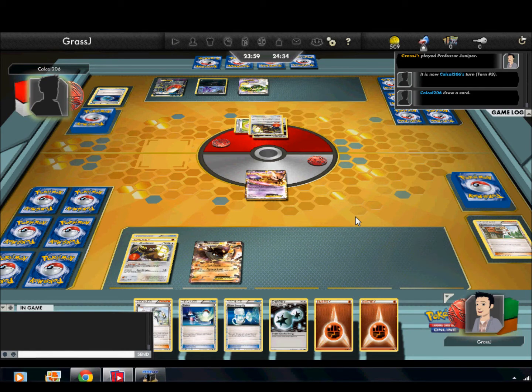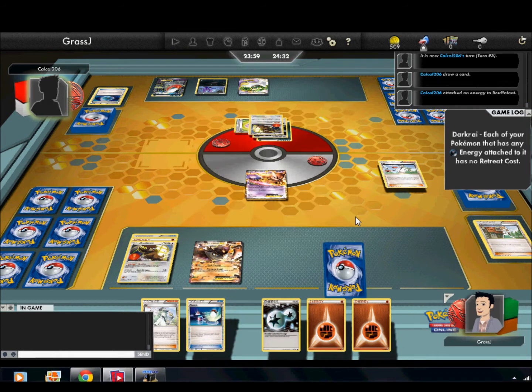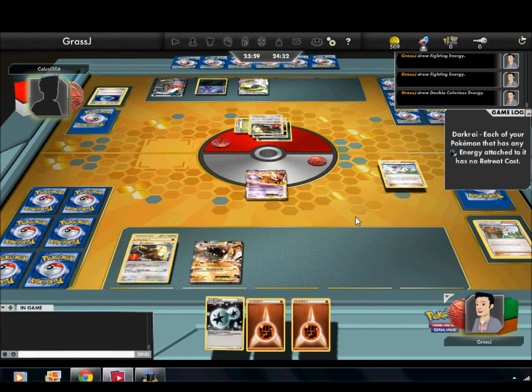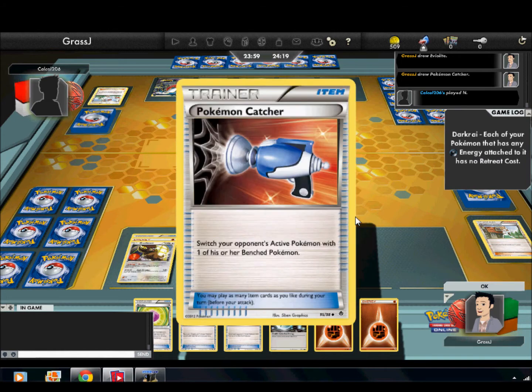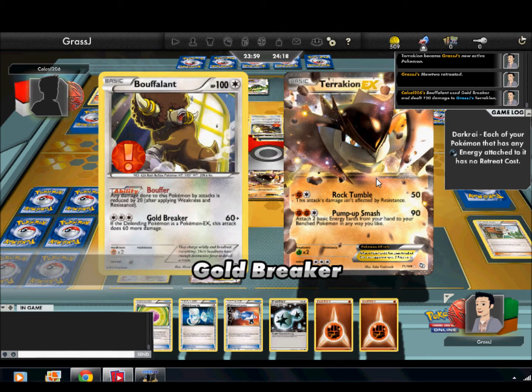I expect a Gold Breaker to be coming, and here it comes. He N's me, so there goes my beautiful hand. I do get another Super Scoop Up and a DCE, but no Switch, so things aren't looking very good. Did get a Catcher, so I think I want to hit that Tornadus EX first because it's going to be a pain to deal with. I got an N off the top deck, so that's pretty good.